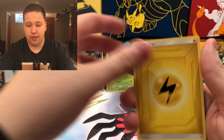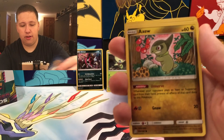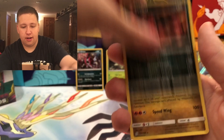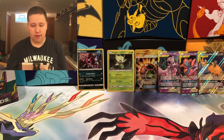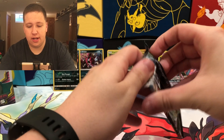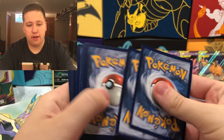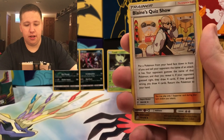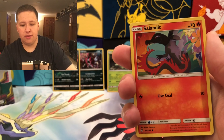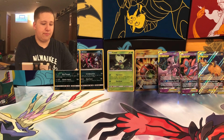Pack nineteen: Lightning Energy. Munchlax, Reset Stamp, Electric, Magnemite, Slack Off, Axew, Fletchinder, Stunfisk, a Yveltal Reverse Holo Rare — already starting the second half off with a Reverse Holo Rare — and then a Latias Regular Rare. We have more Ultra Rares than Holos so far. Pack twenty: Psychic Energy, Blaine's Quiz Show, Fraxure, Orangaroo, Tiny... we have a Jynx and then a Crustle Regular Rare.